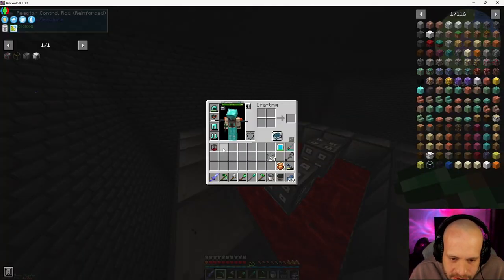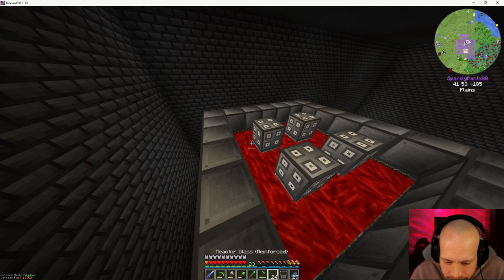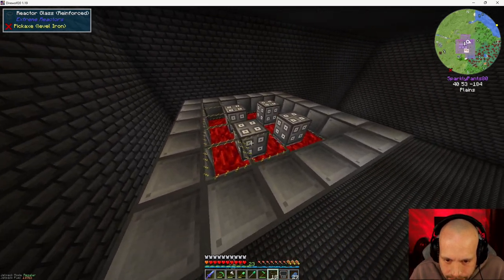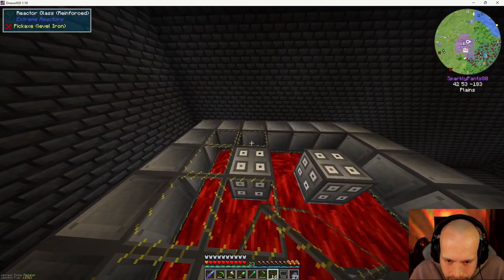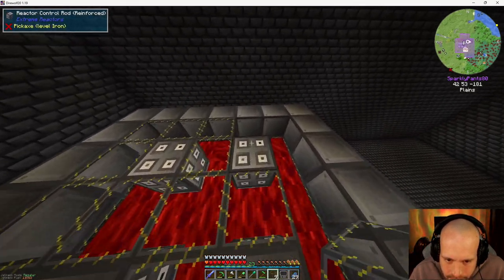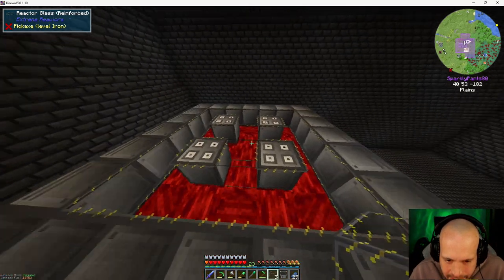Fortunately, destabilized redstone doesn't look to be dangerous in any way — it doesn't give you any effects either. And it formed! We can't see anything inside anymore because of the redstone.